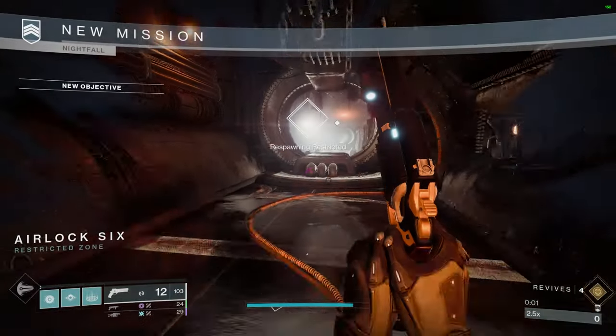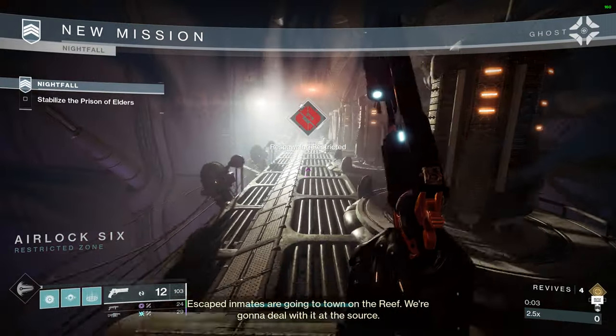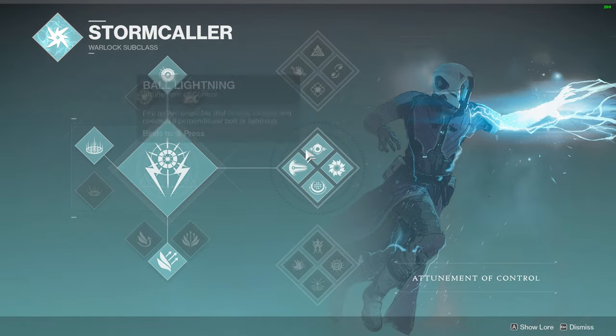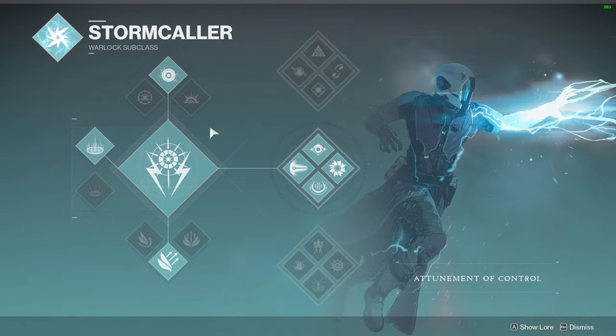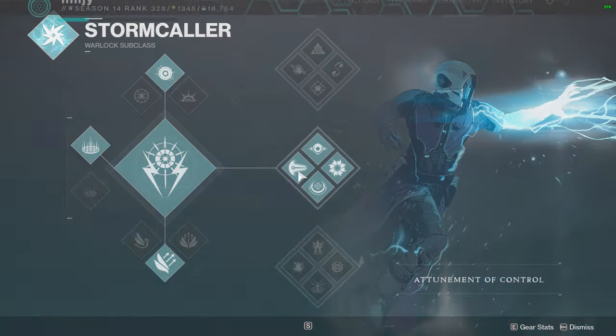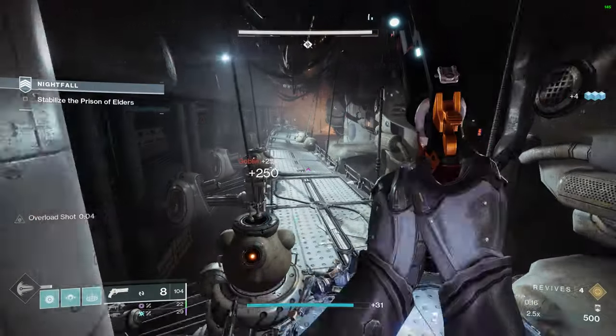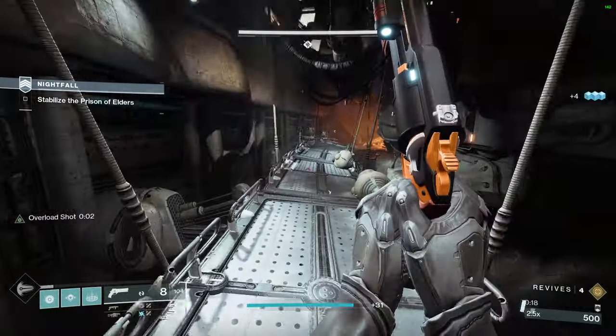First things first, let's go ahead and discuss loadout. Subclass-wise: Chaos Reach — three Chaos Reaches. If you want to get this done fast and efficiently and very easily, run three Chaos Reaches. That doesn't mean you have to; you can use other things, but this is just the most efficient way.